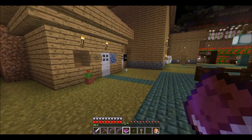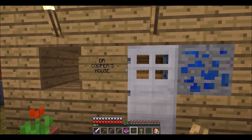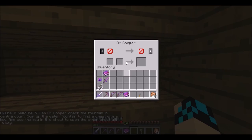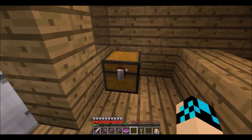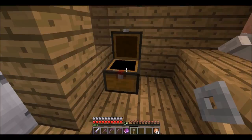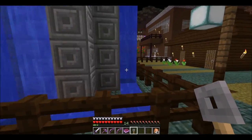Good god, computer's being really stupid today. Okay, so Dr. Cooper's house. Hello, Dr. Cooper. Check the fountain in the center court, swim up the water fountain, find a chest with a key, use the key in the chest. Thank you — I have to get in here somehow, I think.